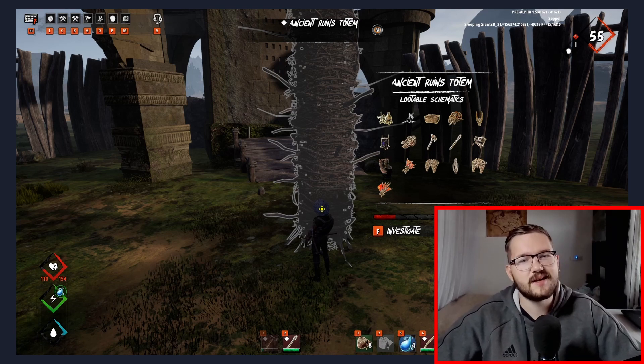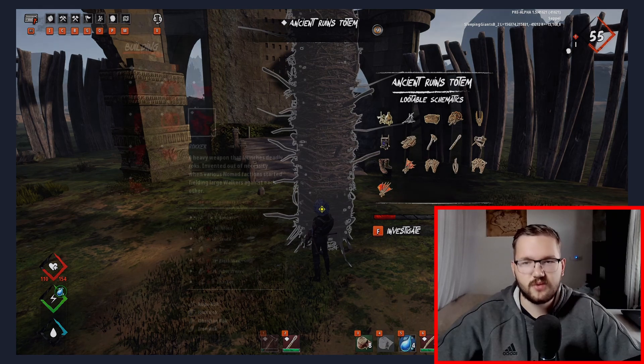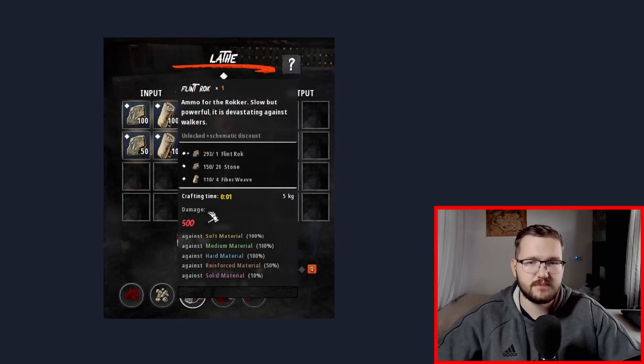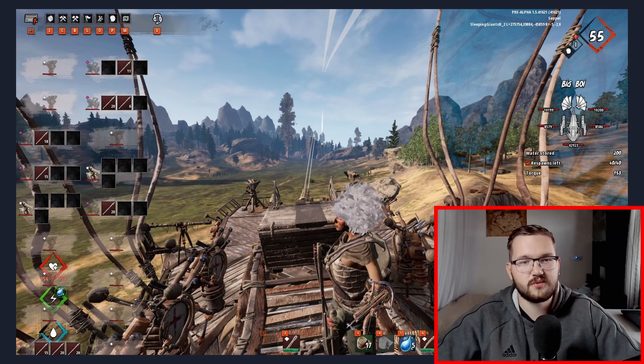So everything you need to build a buffalo, even including a rocker. Speaking of which — what is a rocker? A rocker is like ship artillery; it's a giant gun that shoots an even bigger rock at anything that moves. It does around 500 damage with standard ammo, making it amazing for killing enemy rockers, which have around 2500 HP and medium armor.